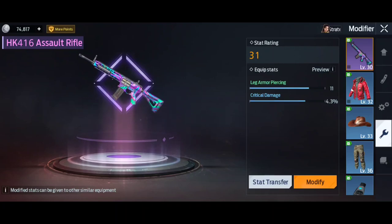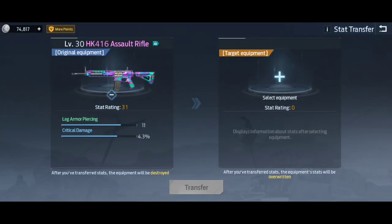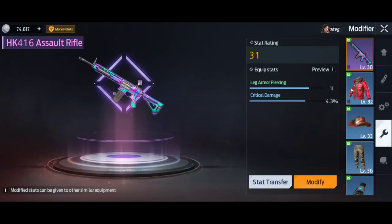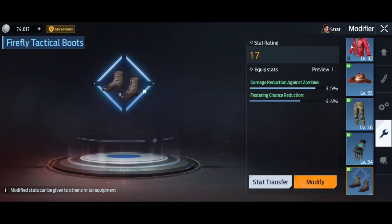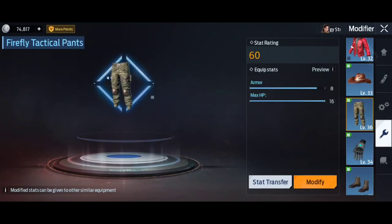Next you've got stat transfer. This works if you've got another gun of the same equipment type. For instance, say you've got the level 30 HK416 and then you made a level 40 gun — if you like the leg armor PS and the critical damage on the old one, you can transfer the stats from that one to the new one. Obviously I'm not level 40 yet so I haven't got another gun to transfer to, but the same goes for all items — you can pick and choose which attributes from each item you want to keep.